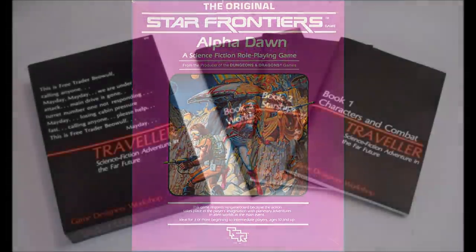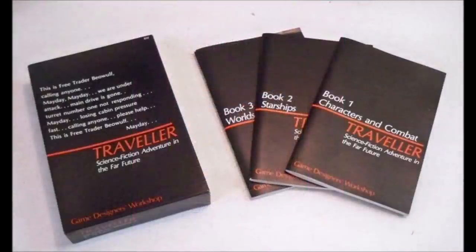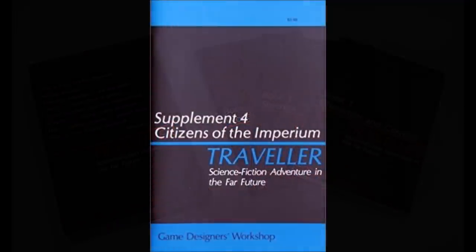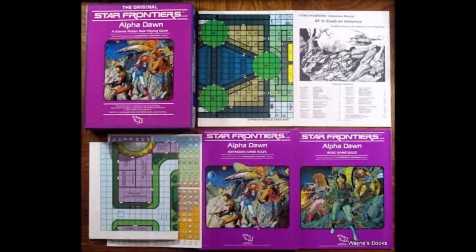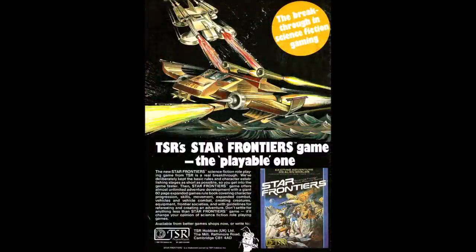Star Frontiers is not a gritty, realistic system like, say, Traveller. It is more of a space opera style system akin to Star Wars, and its layout and system is a lot more newbie-friendly as well. I picked up the original Traveller box set and really initially couldn't make heads or tails of it, while Star Frontiers was very easy to digest and get to actual playing — which, given the timeframe of release, was a big part of its appeal. Traveller was very much setting-agnostic out of the box, whereas Star Frontiers with its United Planetary Federation, playable races, and so forth was ready to go right out of the box. TSR marketed its science fiction RPG as the playable one — clearly a subtle dig at the Traveller RPG.